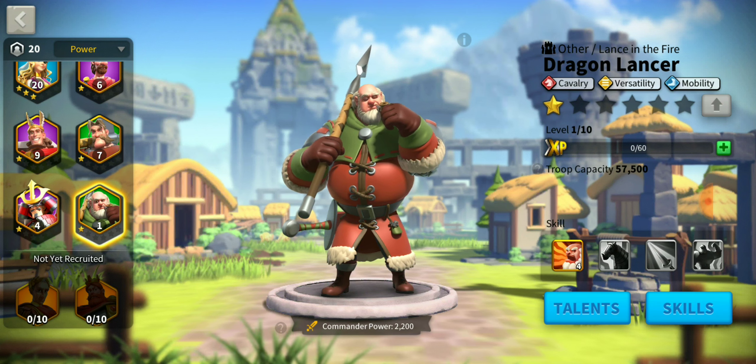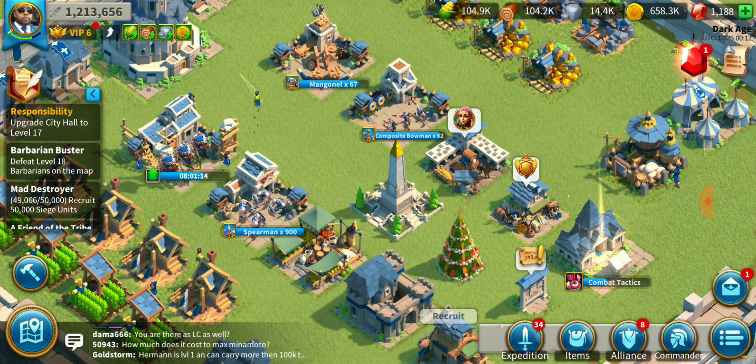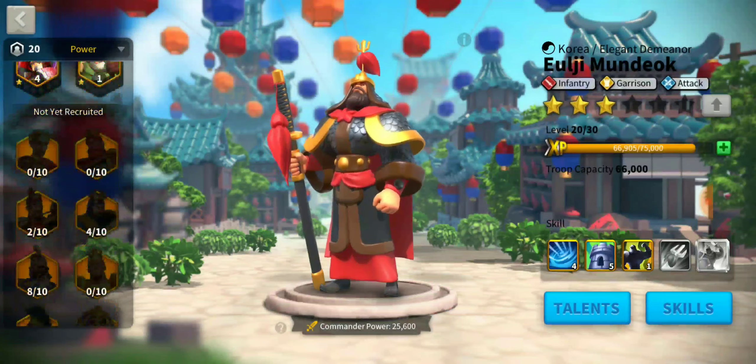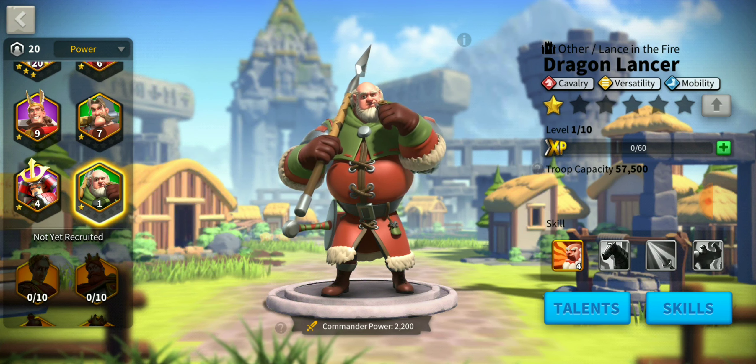Dragon Lancer is an advanced commander. You have different types: legendary, epic, elite, and advanced. This is pretty much the one you're going to get a lot of from chests. He's not a bad commander, just not used very much. When the update comes out, they're probably going to revamp a lot of these commanders, so level them up now.